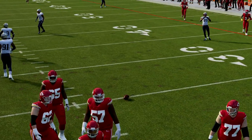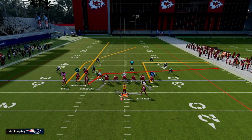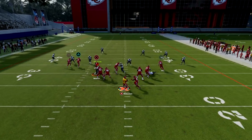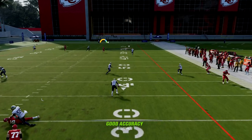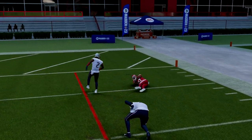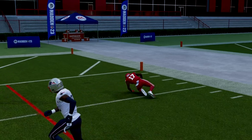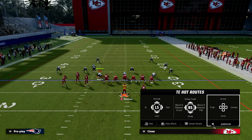I do want to talk briefly about what to do if you don't have a tight end apprentice. Pretty much what I like to do is just put him on a smart route and out route. This normally works just fine. It's not as great because he is trying to recover, but he's not able to recover to that sideline. Simply just putting this guy on a deep out route works.